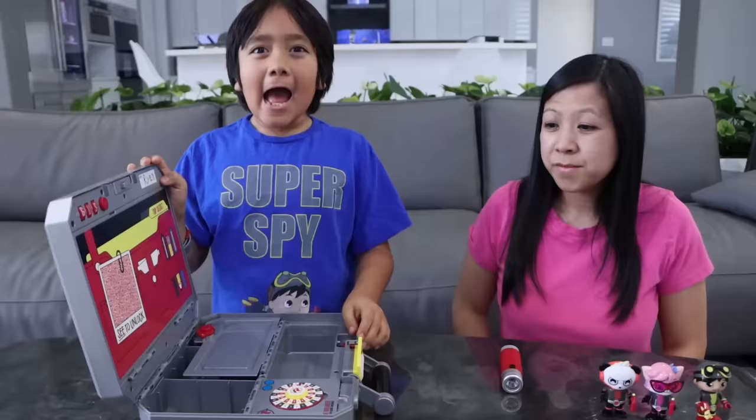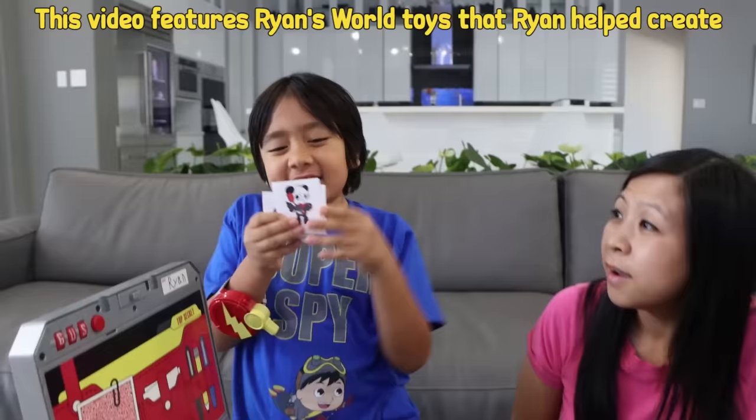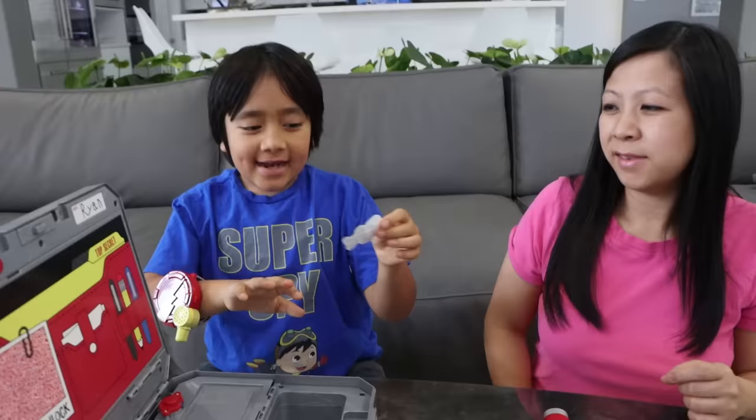Before we start our mission, let's warm up with a code breaker! In this secret compartment there are stickers! Which one do you want? I want Spy Gil! I'm going to pick Spy Combo. Okay, good idea. Here you go Gil, you join me on the secret mission. And Combo, you join me on the mission.